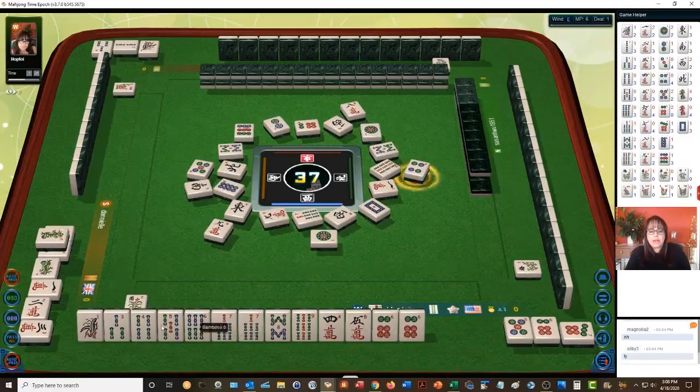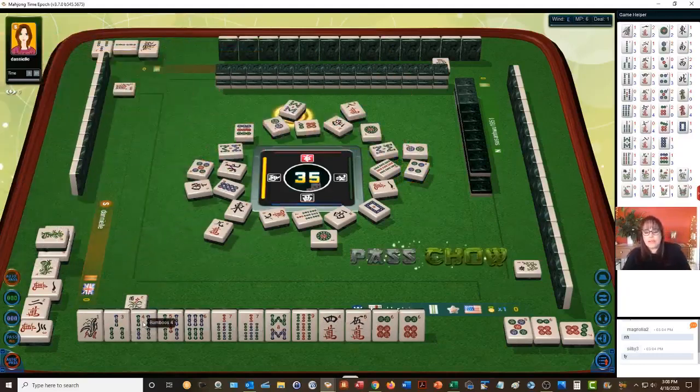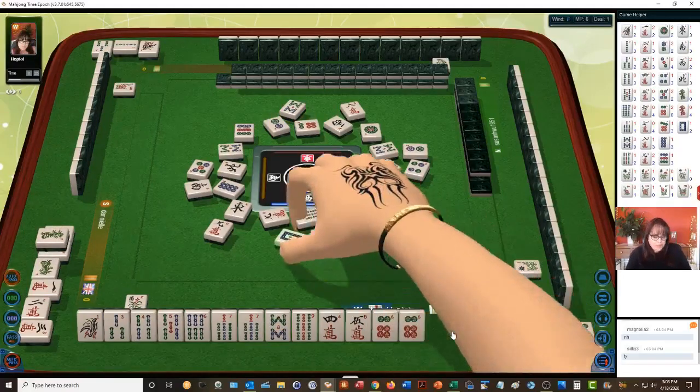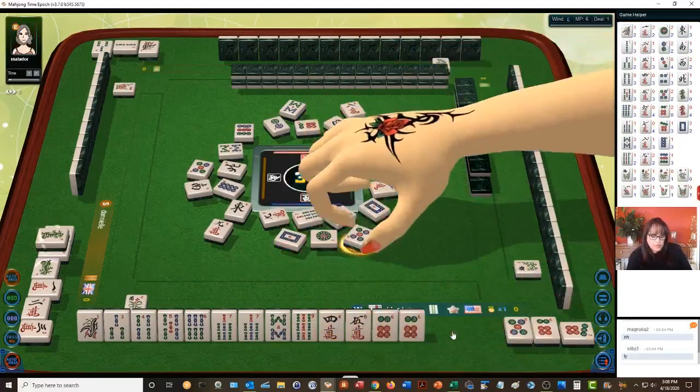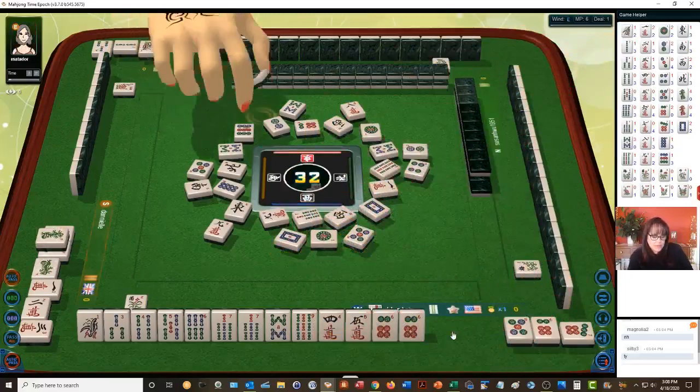Right in here three through seven, two, or the four-five — and then we just got a flower. Now we need to tighten this up. Seven-eight-nine, we already have one-two-three-four-five-six-seven. We're close to the straight. An open straight is five points — three consecutive chows in one suit.